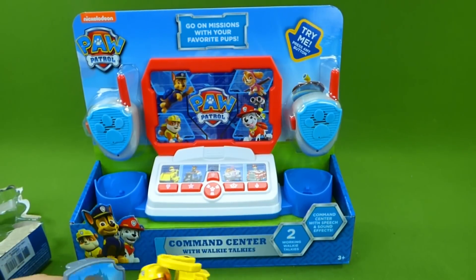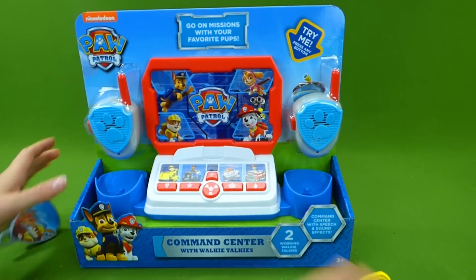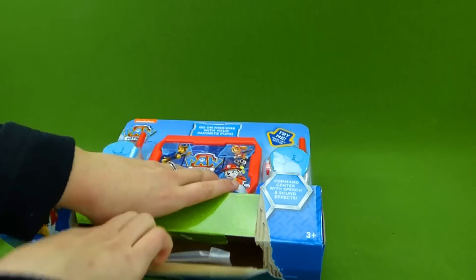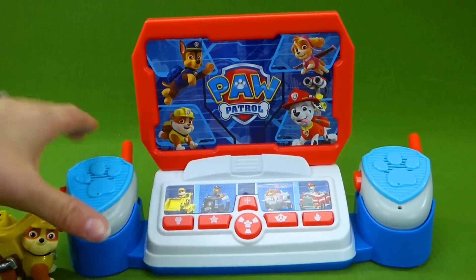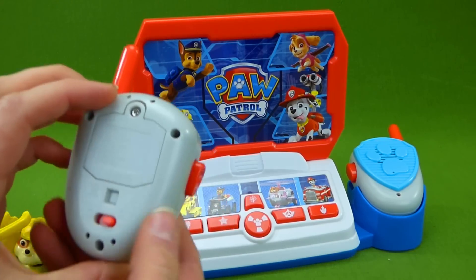Alright, Rubble. Let's get this command center out and figure out who we need to rescue. We're gonna get this out of the box. Coming in for a landing — it's already making sounds. That's pretty cool. Here is our command center and we've got two walkie-talkies like this.